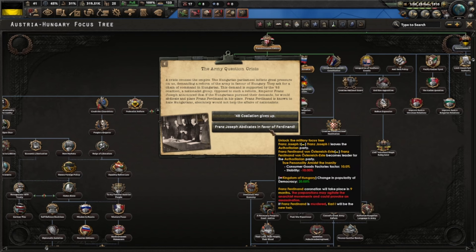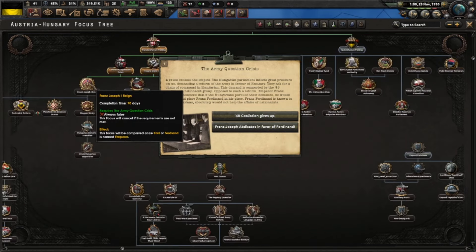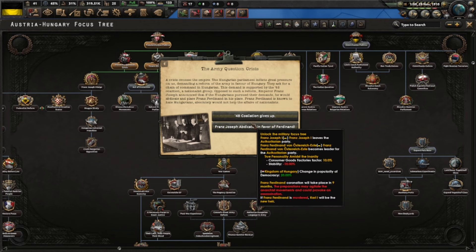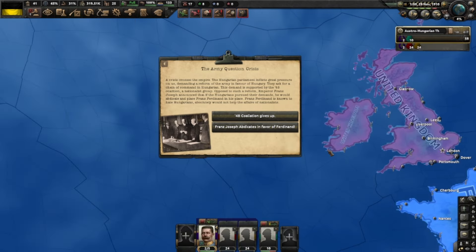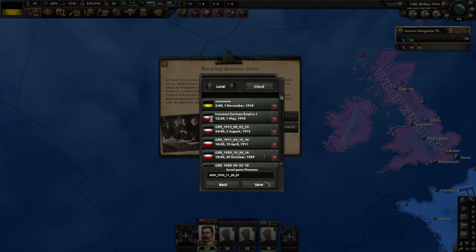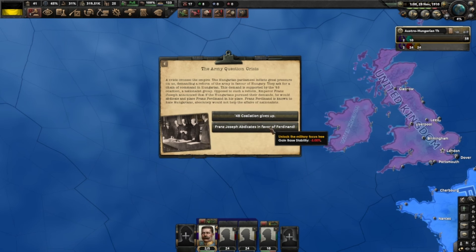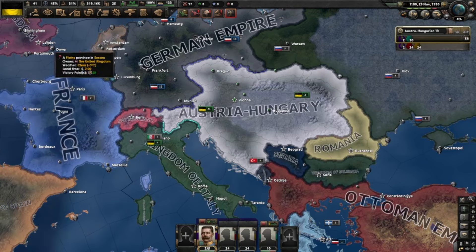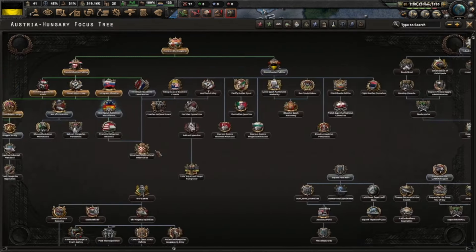This gives you more political party power, so I will. We just got two divisions. Speaking of divisions, let me see what they look like - oh, that's huge! Why are they so big? These are really bad. Imagine how everyone has these huge divisions. We need to fix that as soon as we can. We got the Army question crisis - they're demanding a reform of the army in favour of Hungary.